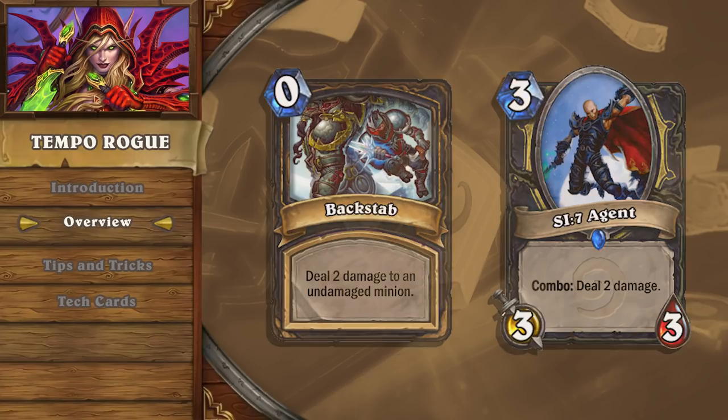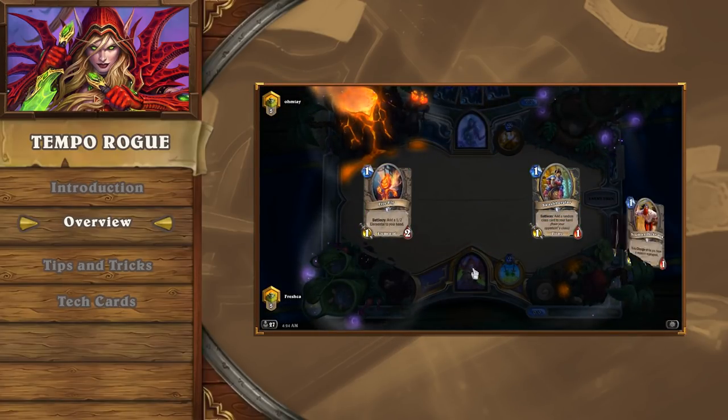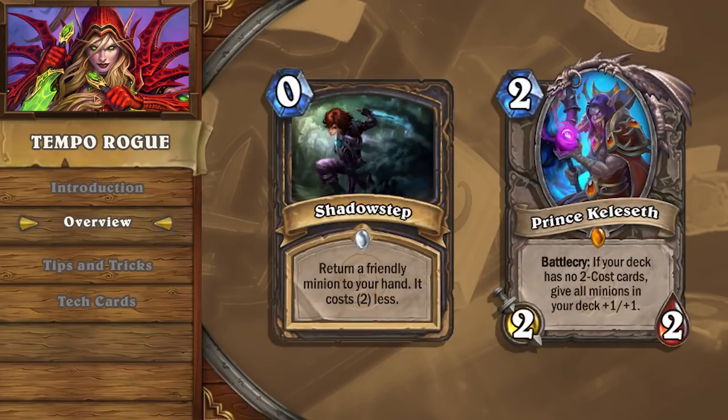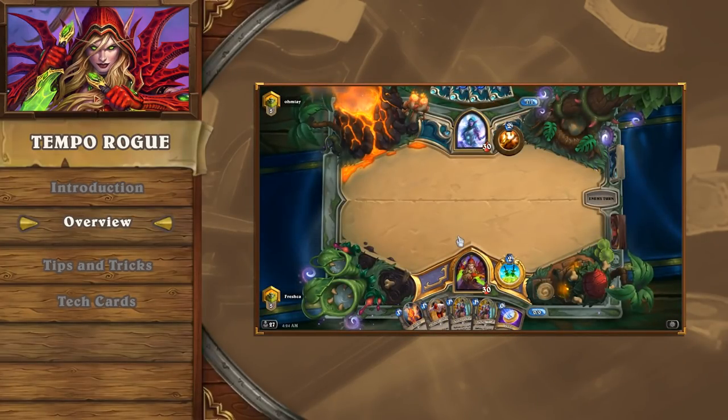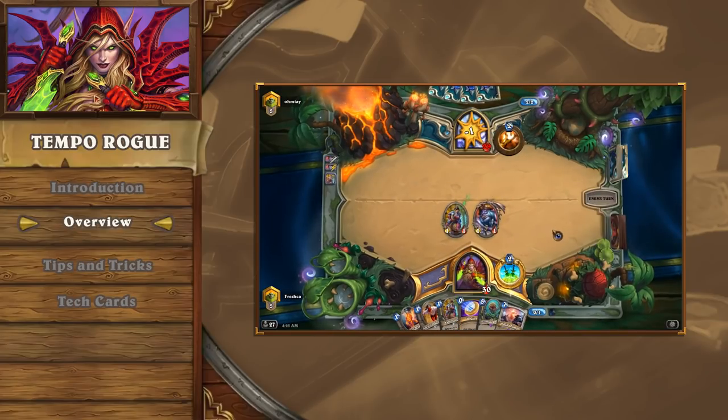This ties in with the deck's strategy of building a board and threatening damage every turn with growing severity. The more aggressive your draws allow you to play, the greater success your deck will have in every matchup. The ultimate opener for this deck is playing Prince Keliseth on turn 2, or turn 1 with coin. Getting to Shadowstep Prince Keliseth back into your hand allows you to reapply the buff across your entire deck, promising a strong series of turns from turn 3 onwards and increasing your overall win rate in every match. This may make mulliganing for Prince Keliseth in every opening hand an obvious choice, but always hold on to your 1-mana cards such as Swashburglar and Firefly so that you're guaranteed an opening play. Board superiority is Tempo Rogue's most successful win condition and one that should be respected over the potential power of Keliseth in your opening hand.